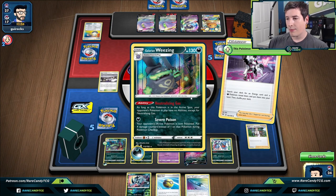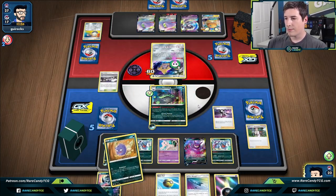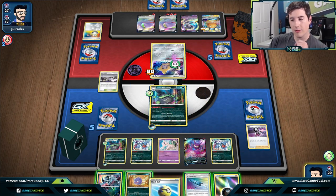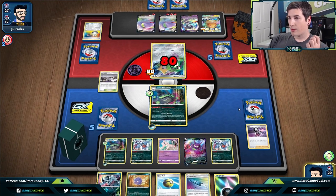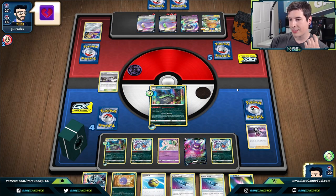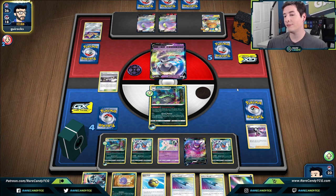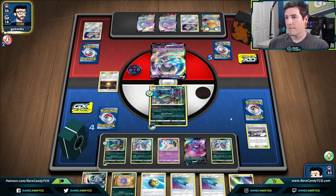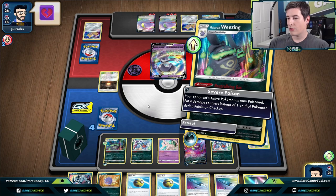If we top deck a Research I'd rather have a basic dark so I can conserve the hiding dark resource. Maybe in hindsight we should have grabbed a Wheezing because we have Quick Ball, but either way we're in a good spot. We pass over and take the prize on little Jirachi. We can live off this hand for a few turns — just want to see Coughings, Wheezings, and energy. They're going to get rid of our stadium which is a bummer since we're out of Dusk Islands, but we can live with that and just go for Severe Poison again.